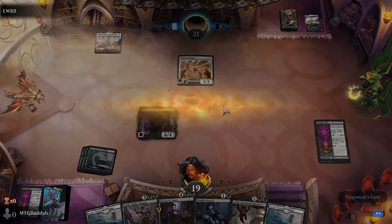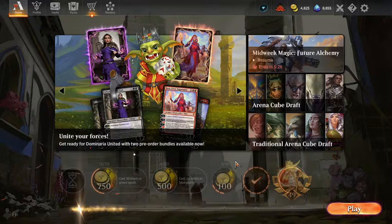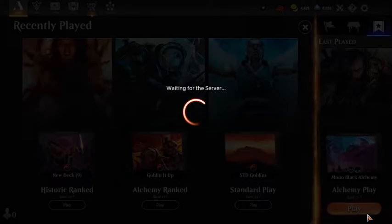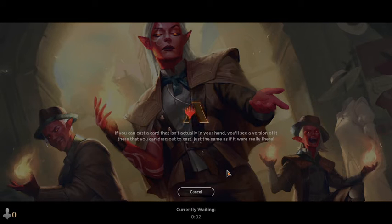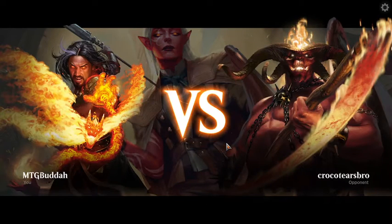Of course, next turn we're playing the Shakedown Heavy. So if he's stuck on one land, we might be in all right shape. He's going to have to decide whether to block when I attack with it. If he's just stuck on one land, this shouldn't take very long. Yeah, so he just went ahead and conceded. I don't know why you would keep a hand with two legendary lands when you know you're only going to get to keep one of them.